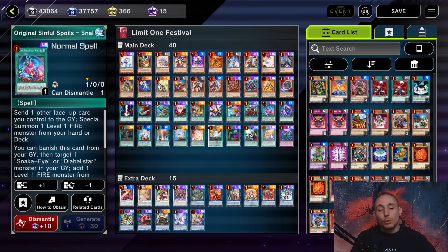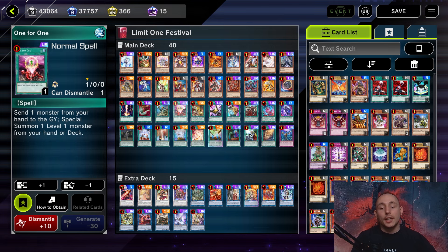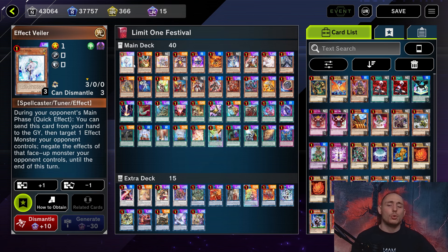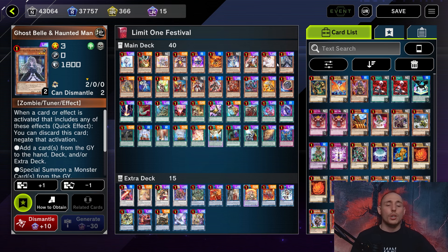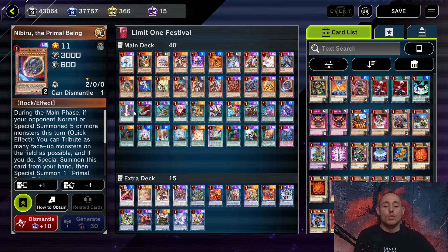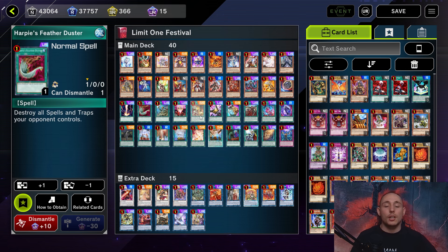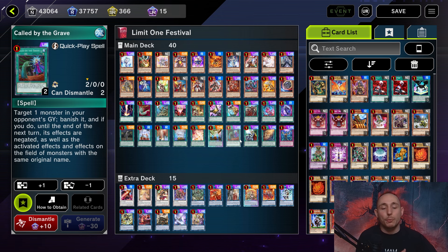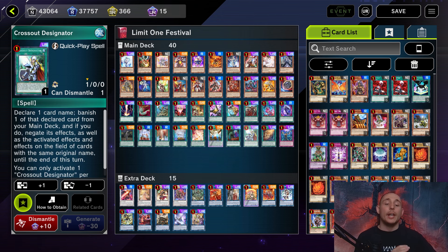I also play the Abelistar with Original Sinful Spoils just to get access to a Level 1 body. I play the one For One, Reinforcements of the Army, and Heritage of the Chalice, which are just really great searchers for the deck. On top of that we play a number of different hand traps and staples: Effect Veiler, Draw Ghost, Logger Ghost Bell, Ash Blossom, Nibiru, and Raigeki, Duster. We've also got Triple Tactics Talent and Thrust — Thrust is actually really good because you get access to pretty much any normal spell card in the deck and we have so many great targets.